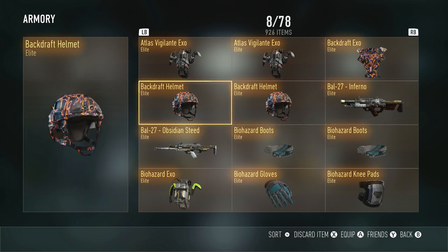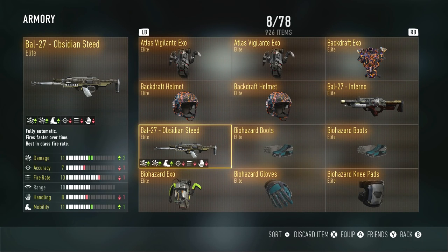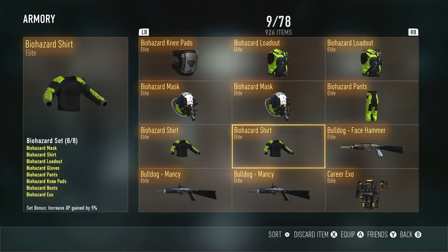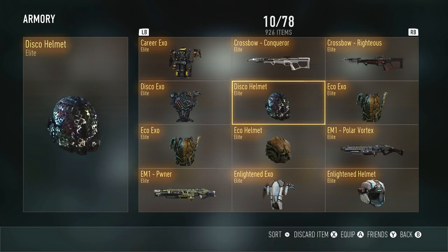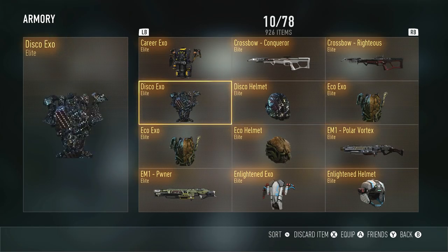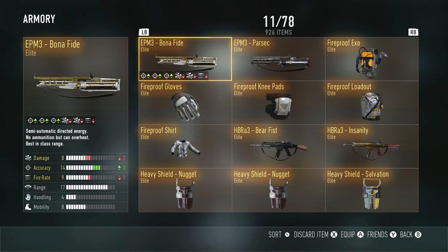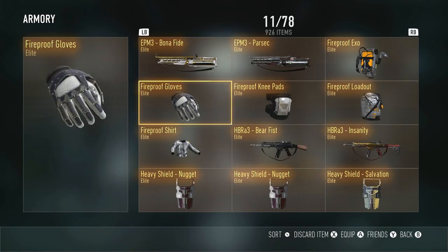We have both of the BAL variants. I didn't earn the Obsidian Seed through a supply drop until I already had it by grinding out to 16th Prestige or Master Prestige 1 — such a struggle. We're going to have a lot of duplicates here. Some of the new gear like the Disco Exo and the Disco Helmet — I really want the full loadout, the pants and the shirt, but for some reason you can't really earn those right now. We got both EPM3s right here, which I'm struggling to do videos for — not because I can't get a gameplay, it's just that they're really bad weapons and I don't really like using them.